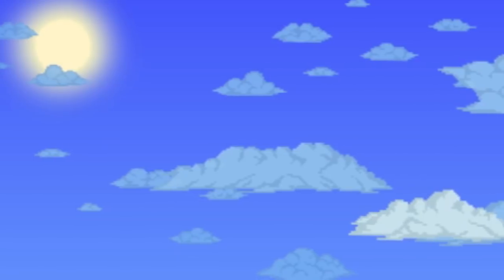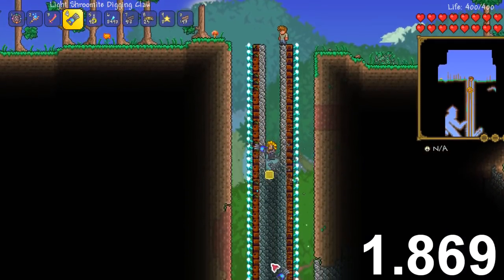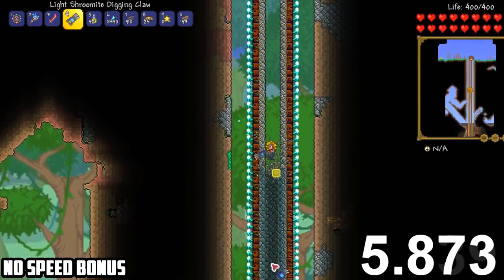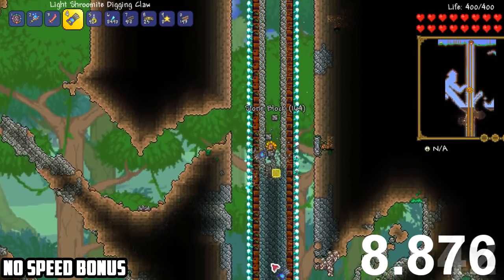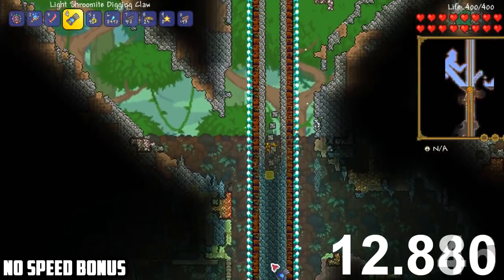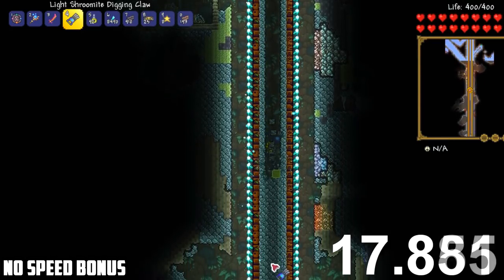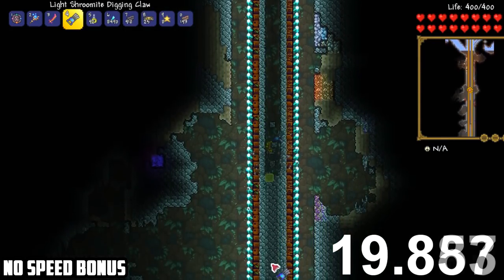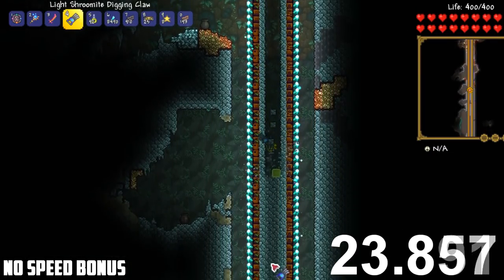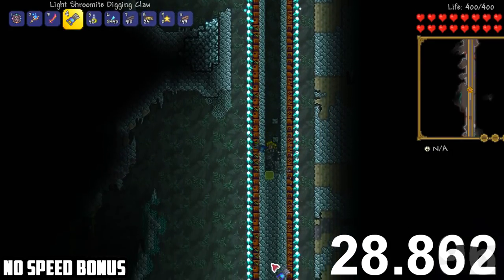It's going to be a lot of fun so stick around guys and let's get straight into it. First things first, let's take a look at the light Shrewmite digging claws without any accessories, no armor, no potions or anything like that. This will be useful to know for people that don't have all of the items needed to make the Shrewmite digging claws go fast. So if you have to choose between the light Shrewmite digging claws without any items and the drill containment unit, we will find out which one is superior.